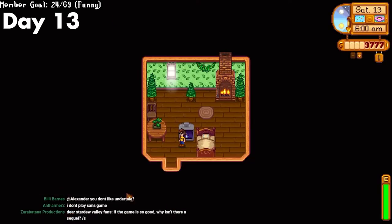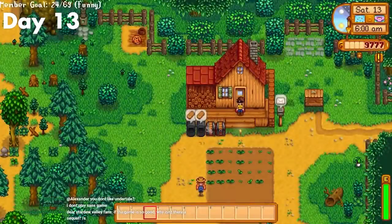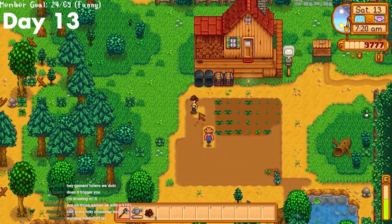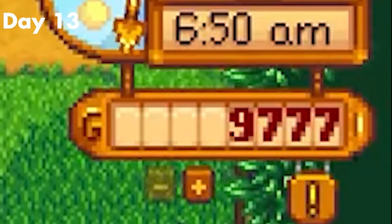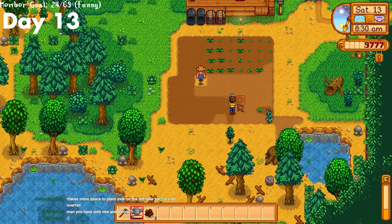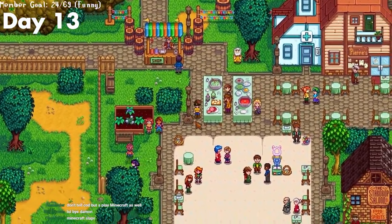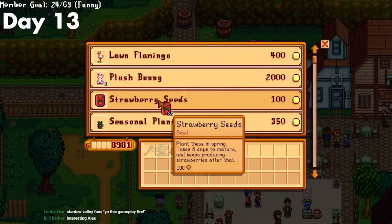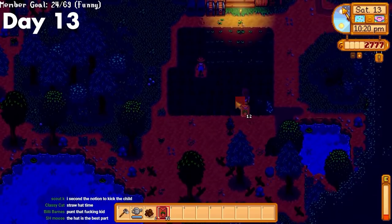It was finally the big day on day 13 — the Egg Festival. You can buy the best spring crop there: strawberries. Before that, I decided to prepare a space for the strawberries. I had just below 10,000 gold and was planning on buying about 70. I also used the egg festival to finally finish the quest to meet everyone from town. I bought my strawberries, then destroyed Abigail in the egg hunt to claim my prize. Then I frantically planted my berries and headed to bed.